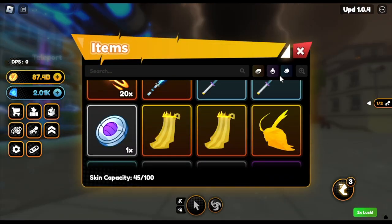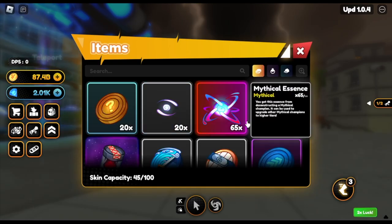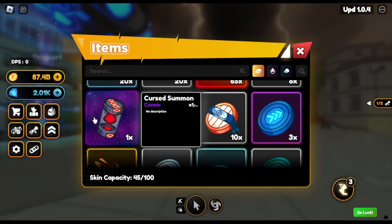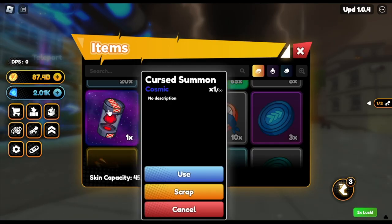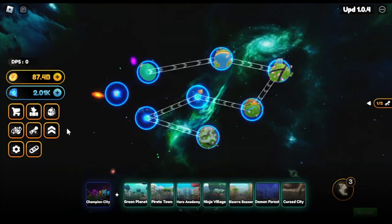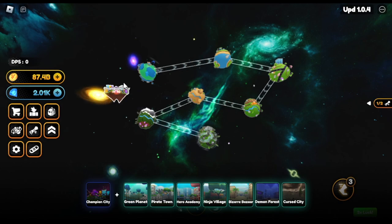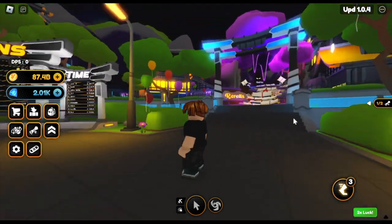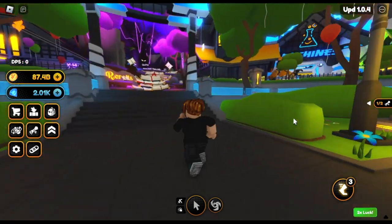For everyone's knowledge, in order to summon our Cosmic Unit Genshiro again, you need the Cursed Summon. Also, it's not a guaranteed Genshiro if you use this summon item — the Cursed Summon — because I tried it and what I summoned was Giyu. It's kind of disappointing to be honest. I was hoping I could get a Godly Genshiro, but no.